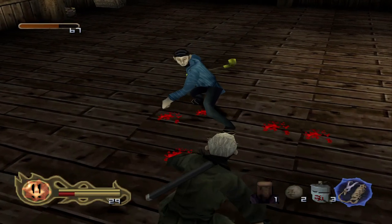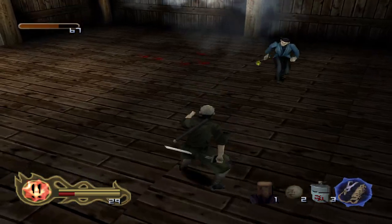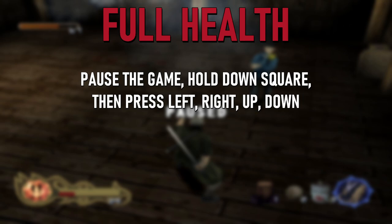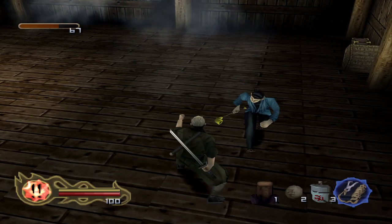The next cheat code is self-explanatory: full health. To do this, pause the game and then hold Square, and simply press Left, Right, Up, Down, and your health will be restored. However, this is the only cheat in the game that will punish you for using it by reducing your overall score when you complete a mission.